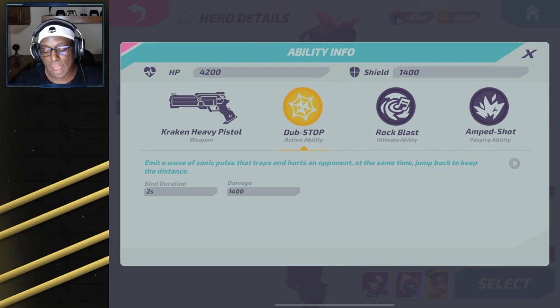Another thing you want to do is use your web on high priority targets — this includes tanks or mobility characters. For a majority of characters in the game, you should already be able to two to three shot and kill them immediately. By saving your spider web for targets like Victors, Jabalis, and Rubies — catching and locking them down so you can line up headshots — you'll be able to two to three shot even the tankiest heroes in the game.